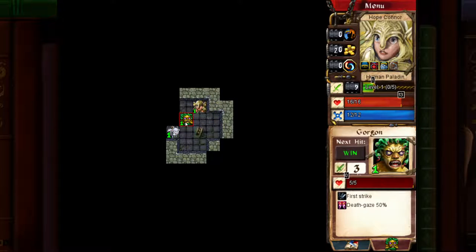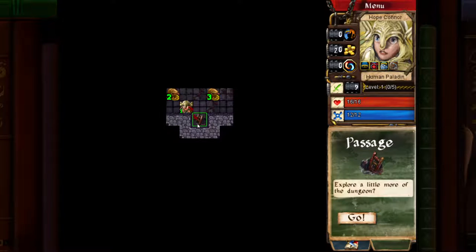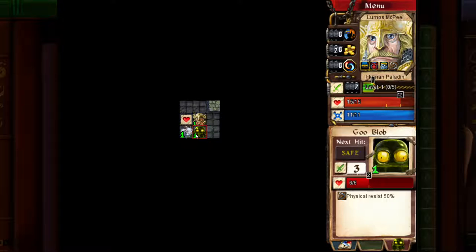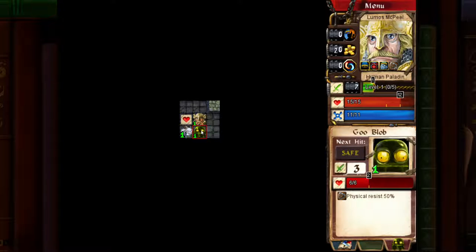Now here we can see a Gorgon. The Gorgon does three damage, has five health, always has first strike unless you slow it, and petrifies you when you have less than half your health — so Gorgons are a pain. But here we have a goat, a simple goat: three damage, five health, 25% magic resistance. Goats are much less of a pain than Gorgons. There's also a Gooblob, which is a pain because it has 50% physical resistance, three damage, and six health. I accidentally just left the dungeon there, but oh well.